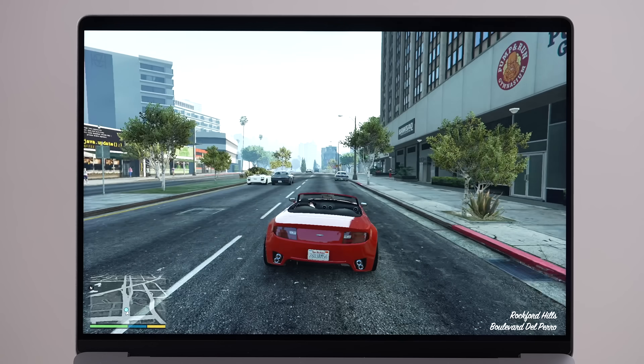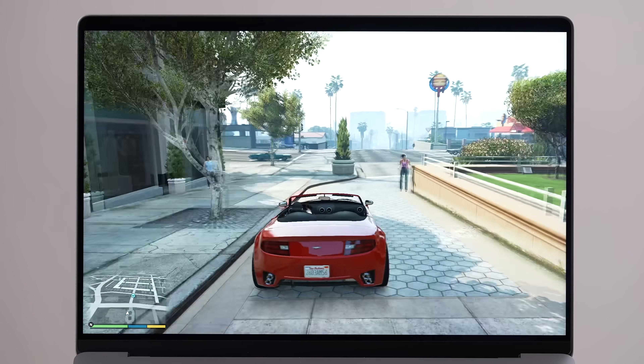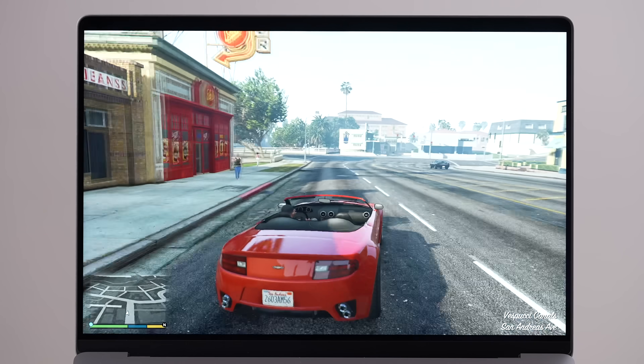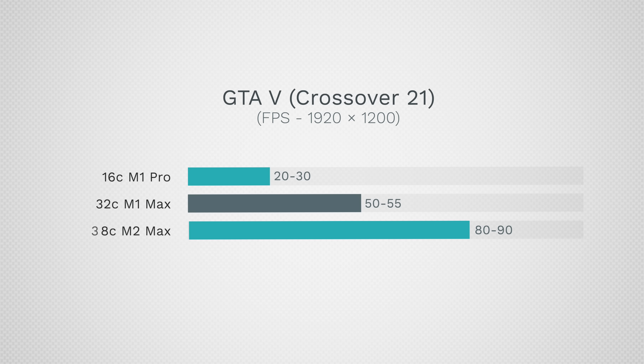This is a big improvement — definitely between 80 to 90 fps, which is a big improvement in Crossover compared to the 32-core M1 Max, which got between 50 to 55 and didn't even get a solid 60. Between 60 to 90 fps, that is finally playable with Grand Theft Auto 5.